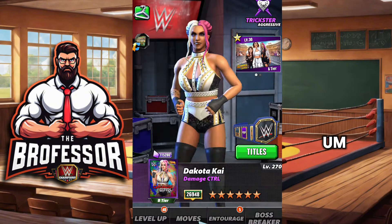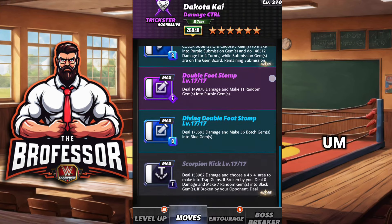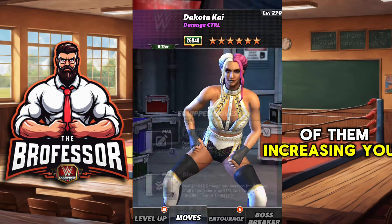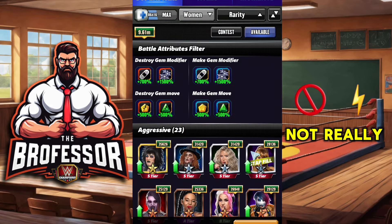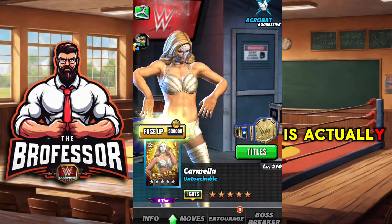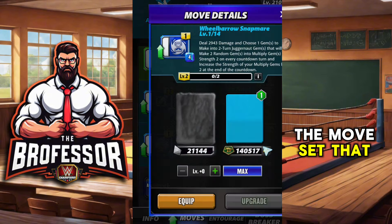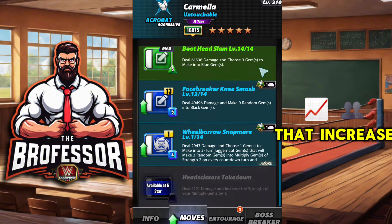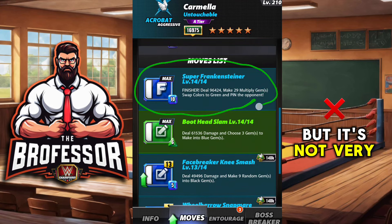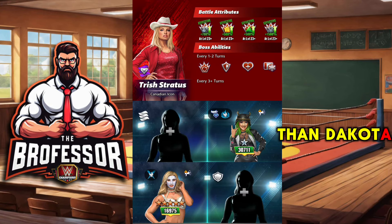Moving on to the aggressive category — this one was a little shallow in terms of options. Dakota Kai does make a lot of botched gems onto the board, but she's not destroying a lot of them. I'm not really high on Dakota for this one. I actually think the best in this category is going to be Mella — untouchable — with the new move set that puts down multiply gems that increase their strength and turn them into green gems, though they're not very big multiply gems.